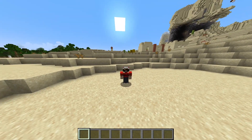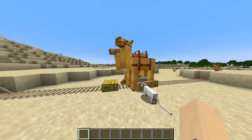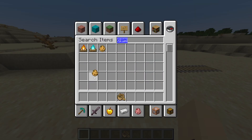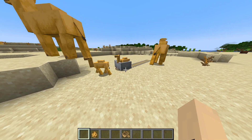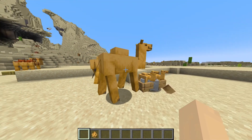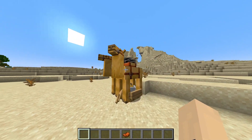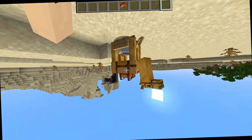So maybe swapping your friends' pets is a bit harsh, so why don't you put their camels in a boat that's in a mine cart? Get a boat, put it in a mine cart, and then get baby camels. Shove them in a boat — there we go. And now you just have to wait for them to grow. Once they're all grown up, just put a saddle on them, and voila! Now you have a four-seater passenger travel vehicle to travel with your friends.